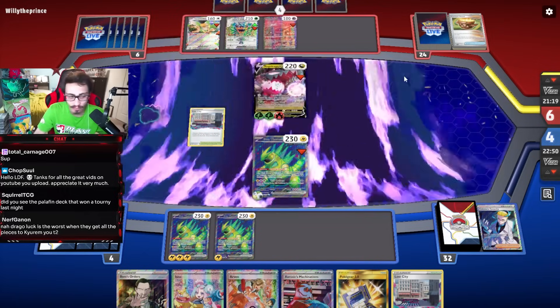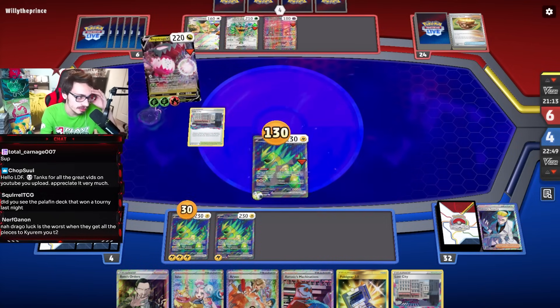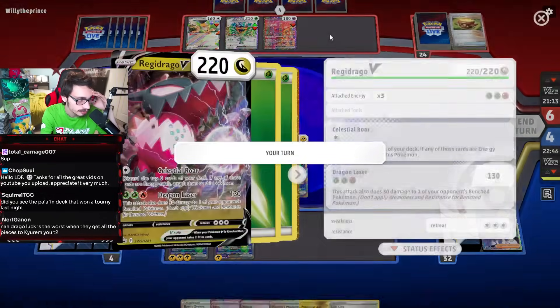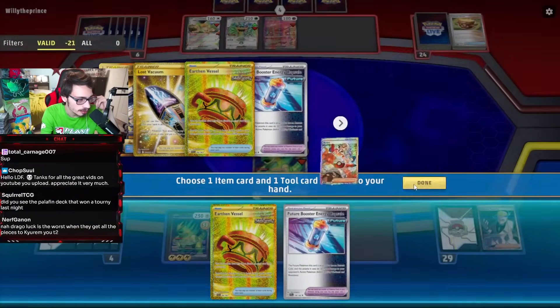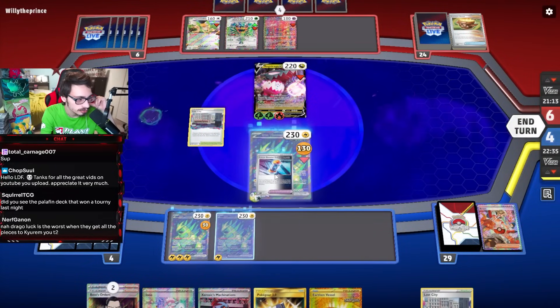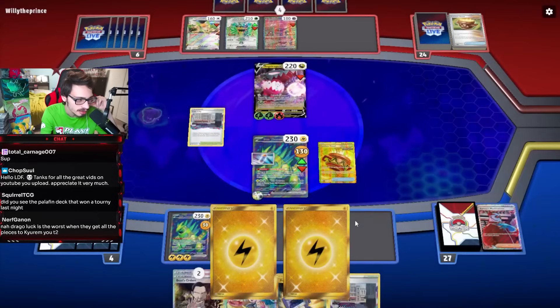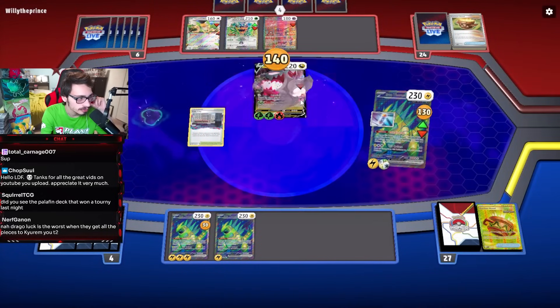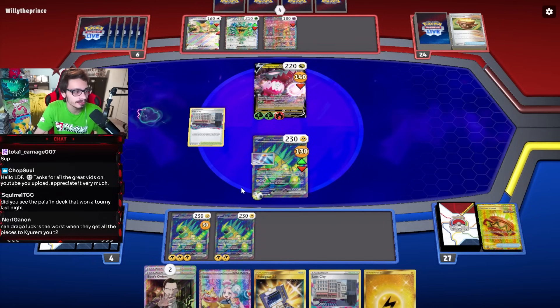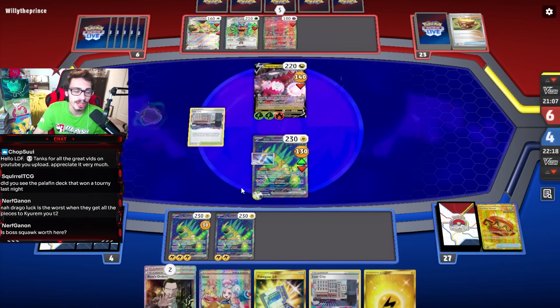Do they have the V-Star? No V-Star - Dragon Laser, putting 30 on both Thorns. That is kind of relevant setting up damage. We can Arven for Vessel, Booster Capsule. Zorozark is a dead card in this matchup - I don't think it's very valuable. We want to make sure we two-shot them - we did 140. They don't have Giratina in the discard and they're going to struggle to find it. Is Boss Squawkabilly worth here? No - we definitely need to hit this Regidrago. Hitting Drago is 100% the play.